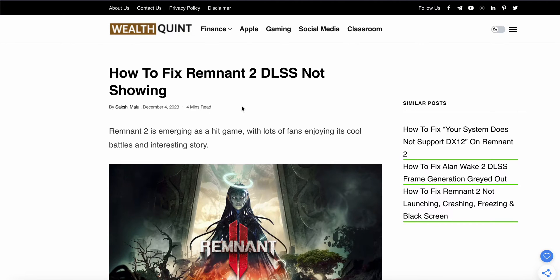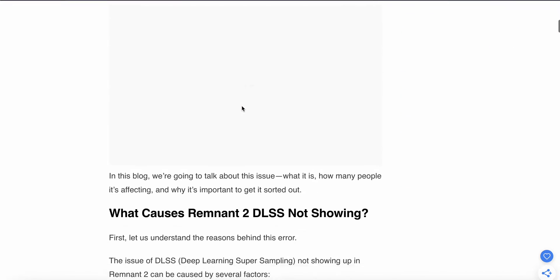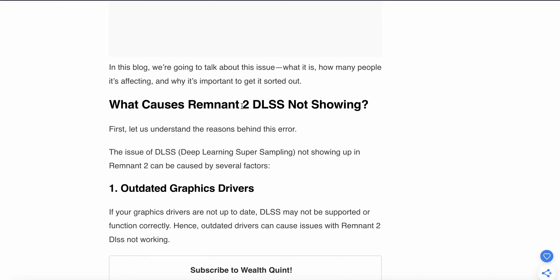In this video, we will see how to fix Remnant 2 DLSS not showing. We will look at why this problem has happened and find some solutions. First, let's understand the reasons behind this problem. DLSS — Deep Learning Super Sampling — not showing up in Remnant 2 can be caused by several factors.